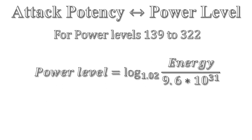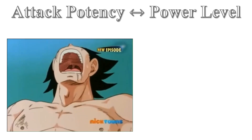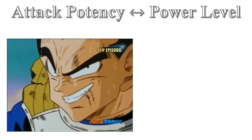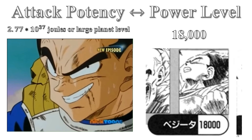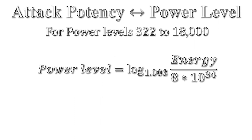This would then mean we use this equation to convert power level to energy. Vegeta has his own feat of large planetary when he created a false moon. The kinetic energy to throw something with the mass of a moon into the moon's position in only 14 seconds results in 2.77 times 10 to the 37 joules, or large planetary, and he did this with a power level of 18,000. This would mean that power levels from 322 to 18,000 would have the following two equations, and this is the equation used to convert energy into power level.